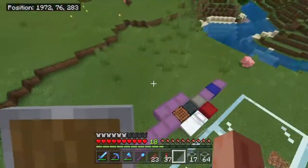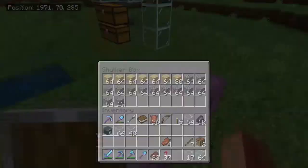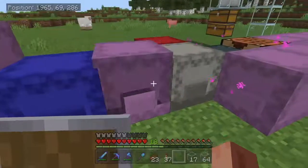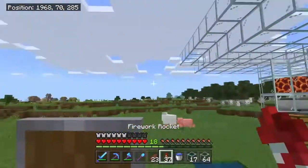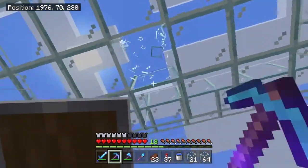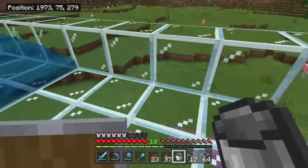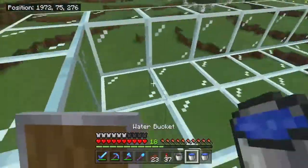I do not have any water buckets on me. I've got mending back on everything, and efficiency. And I've also found a really good use for all the string that we had — the Fletcher actually trades for string. So I can get emeralds by selling him my string, which we have a lot of. And I'm planning on going AFK here tonight. I thought that was one off, but it was perfectly right on — as all things should be.